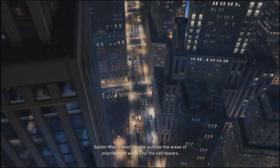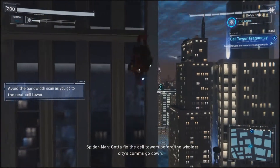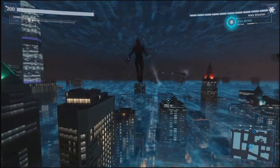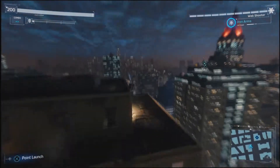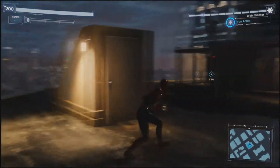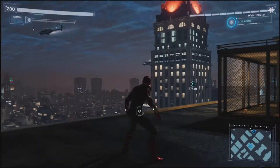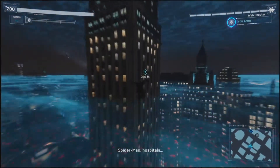I need to stay outside the areas of interference while I fix the cell towers. I set my lenses to show me the danger zones. Got to fix the cell towers before the whole city's comms go down. So I have to stay between that - the size of the problem area fluctuates, I need to be ready for a sudden change. I want to stay in between them. There's nothing on the bottom now. First one, one down. I'll need to fix three more to solve the problem. Three more? Bet I can use those helicopters to swing. So much depends on cellular networks now, the crash would affect police, hospitals. Oh, it's rising! It's rising!